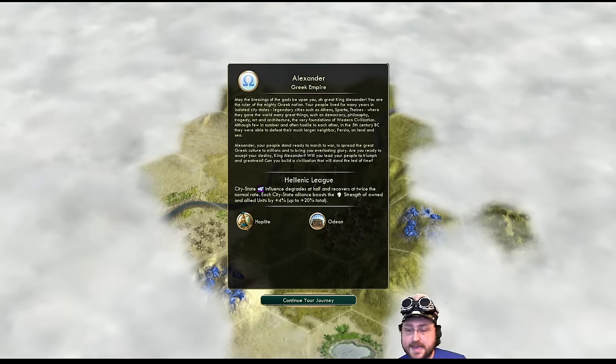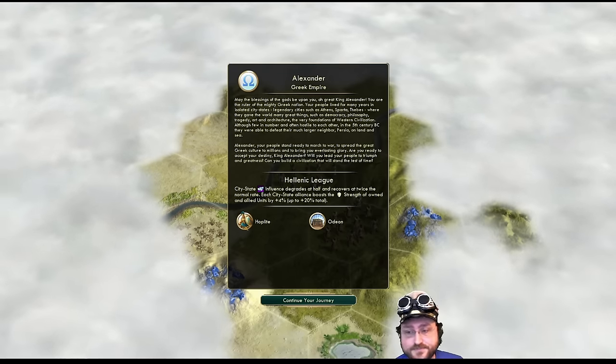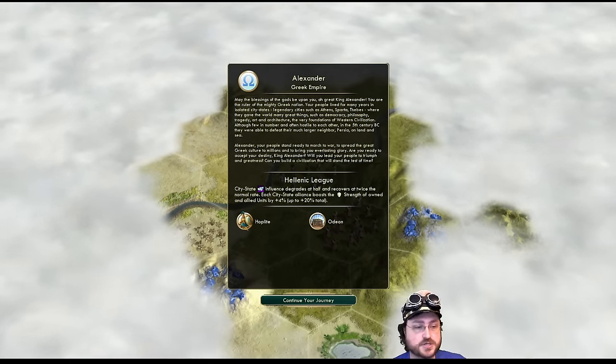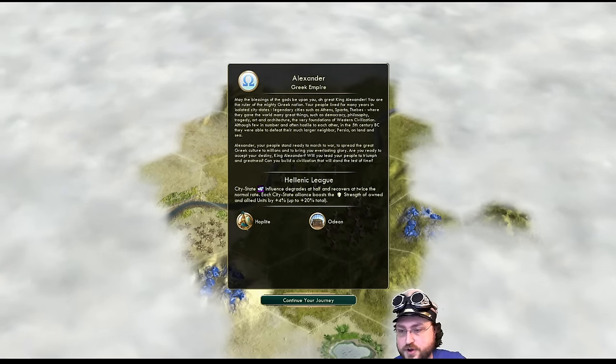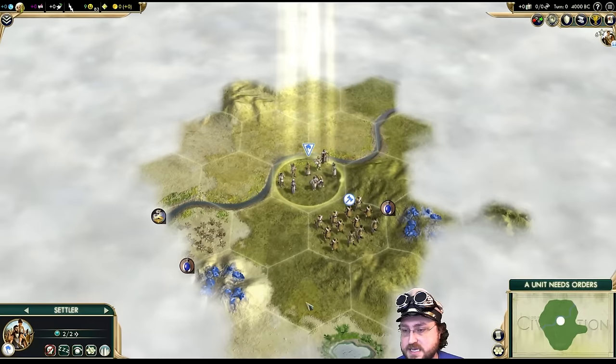Bumped it up to Immortal Difficulty, Epic Speed, Standard Size. Eight civilizations, don't know who my neighbors are. Tech brokering is turned off — so while we can still trade techs we've researched, we can't just keep brokering all over the place. Let's get this started.